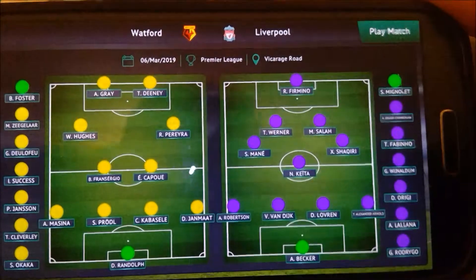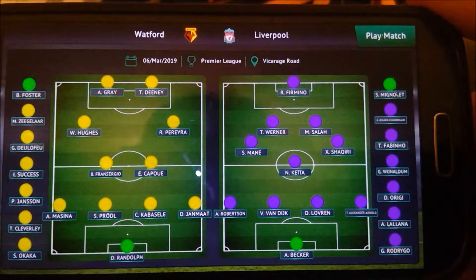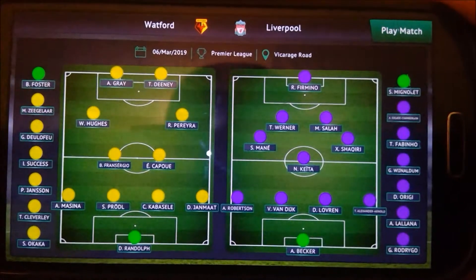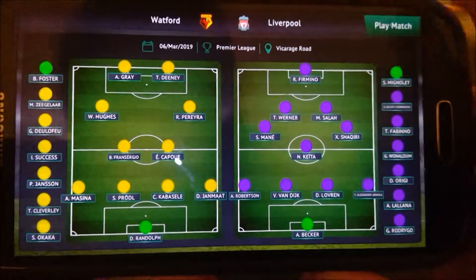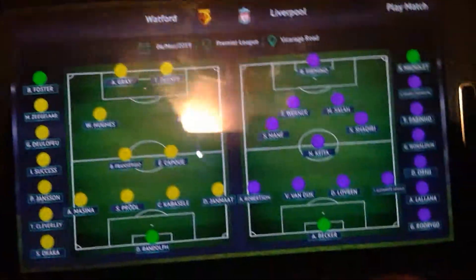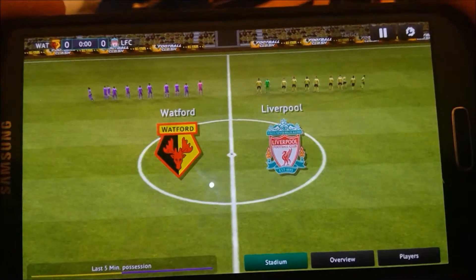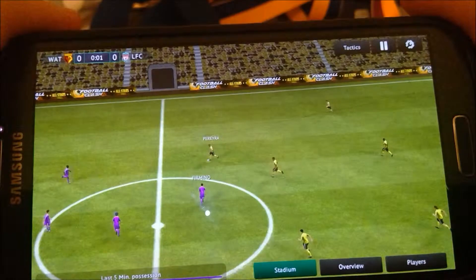Okay, a game against Watford in the Premier League at Vicarage Road. Our squad is being changed up a bit — it's Firmino up front with Werner and Salah, very attacking. Fabinho and Salah behind them with Mane, Shaqiri and Keita in the middle. We have Robertson, Van Dijk, Logan and Alexander-Arnold across the back with Alisson back in goal. Let's go.